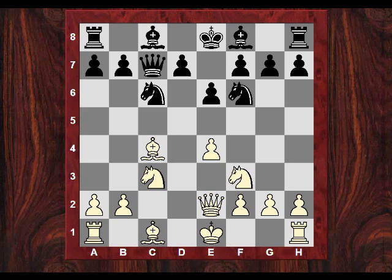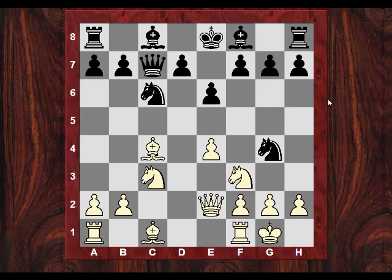Nf6, and now white perhaps unwisely - I wouldn't do this in a hurry knowing the trap - castles. It seems okay, getting into that routine. There's no Bf4 so the bishop might have to go to g5, but that's fine - it could come later to h4, to g3, gaining a tempo on that queen on c7. But black now lunges with Knight g4.